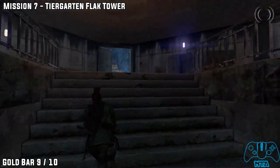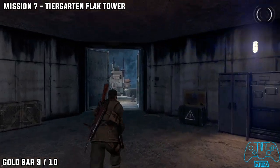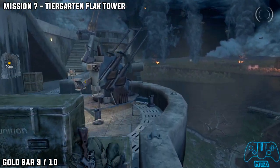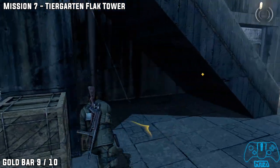Gold bar number nine. Once you get further into the flat cannon area, the door behind you will shut. Once you leave to the left, take a left. Jump over the crate and go underneath the stairs, once again to your left hand side, to find the next gold bar.